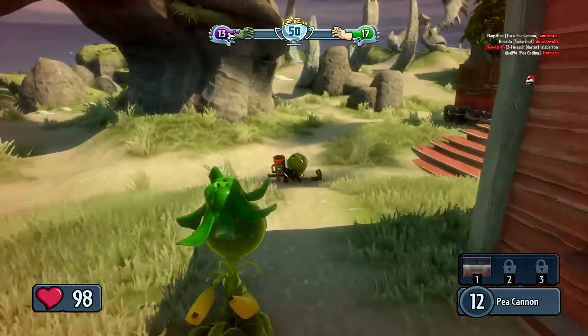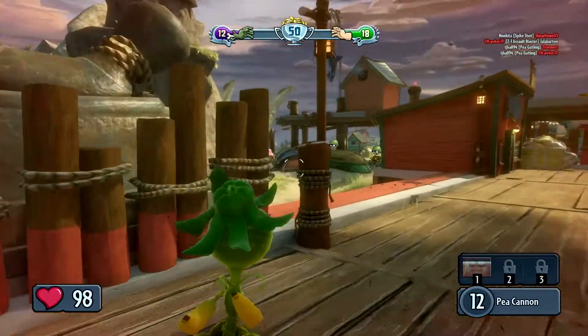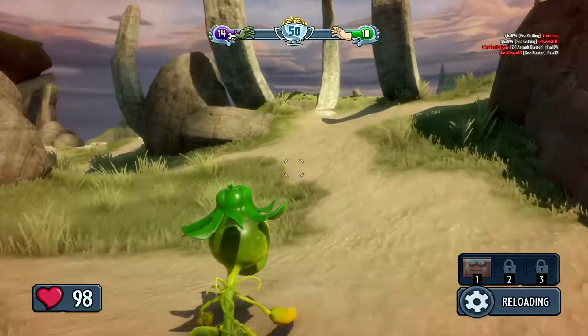February 27th, I believe, in the US. It came out on Xbox, Xbox One, PS3, PS4, stuff like that. So basically I'm gonna start off by giving you an overview of the game and how it works — starting with the different classes of both the Plants and the Zombies.